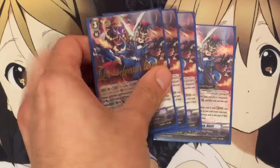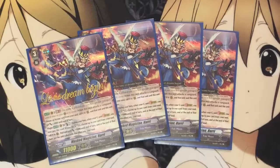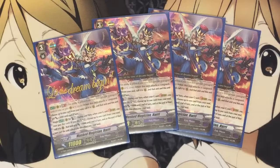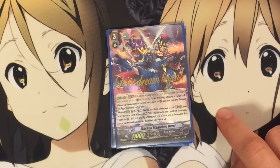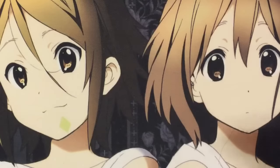For grade threes, I run four Harry — he is your main grade three. His break stride effect is counterblast one: when your G unit strides, you may pay the cost; if you do, soul charge one, choose a card from your soul, call it to rear, and it gets plus 5,000, then at the end of the turn, put that unit back into your soul. The great thing about G Pale Moon is it calls a bunch of units from your soul to the field and they all go back at end of turn, so you don't risk them being retired or locked by Link Joker, Kaguro, or Narukami. His other GB2 effect is when this unit attacks a vanguard, choose up to one card from your soul, call it to rear, and that unit gets plus 3,000 — and that effect doesn't put it back into the soul; it's a permanent keep.